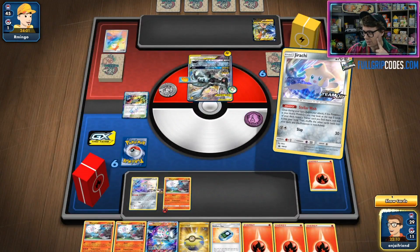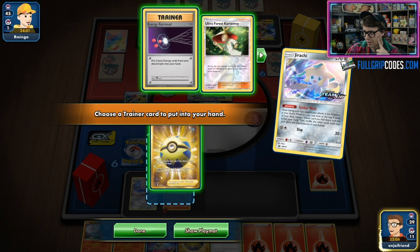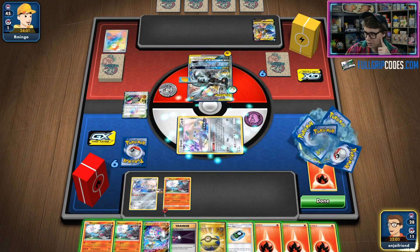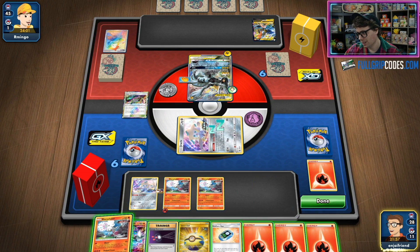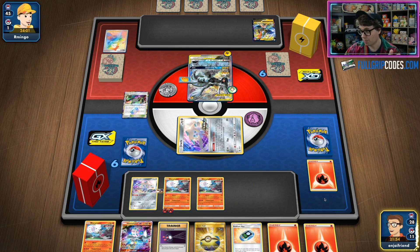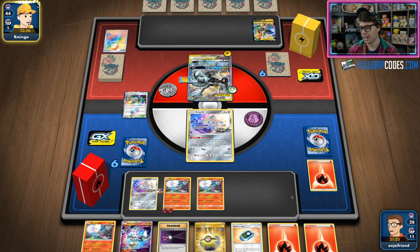I don't have any Retrieval cards in hand, so I think we might as well go for the Energy Retrieval just to have it. Then I'm okay putting at least one more Blacephalon down into play. We're going to manually attach to this one and pass to my opponent. We're kind of just waiting for them to take that first knockout — that's usually what we do with the Baby Blacephalon deck, just biding your time.